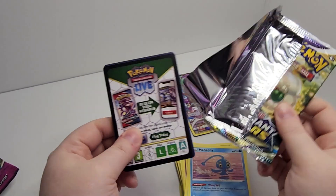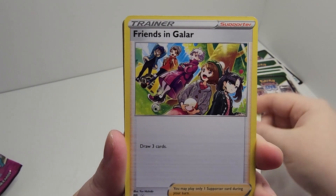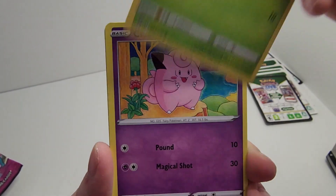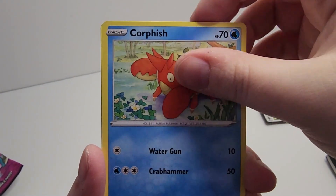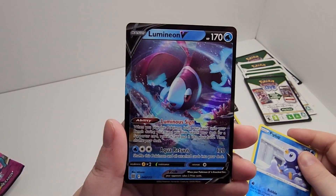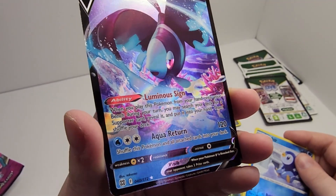And our last pack for this tin. We got our Fancy Pants V-Star card. Friends in Galar, Team Yell's Cheer, Team Yell's Cheer, Cincino, Carablast, Clefairy, Cherubi, Sock, Corfish, a Reverse Foil Piplup, and Lumenion V. Very cute, very adorable full art card. All right.